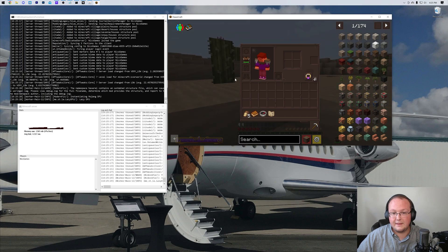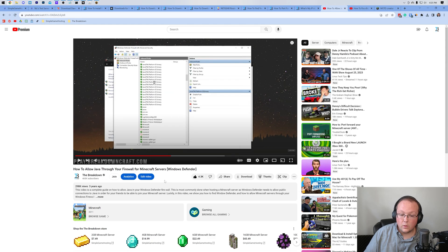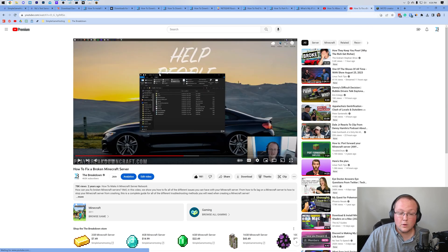What if your friends can't join via your public IP? We have an in-depth guide on how to allow Java through your firewall for Minecraft servers. Most likely the reason they can't join is either an issue with your port forward — worth double-checking — or your Windows Defender firewall is blocking the connection. It could also be an antivirus. Also, if you have a VPN on, that won't work — turn off your VPN and get your public IP address again in order to join the server. We also have a 'How to Fix a Broken Minecraft Server' guide that works with modded servers and covers everything you need to get your server up and running.